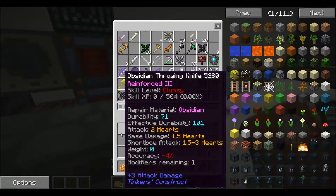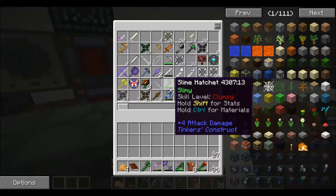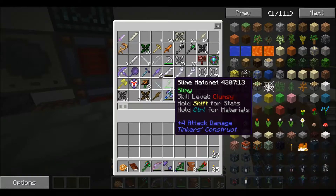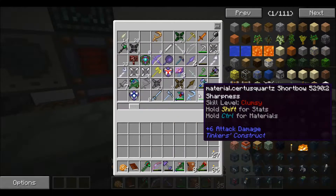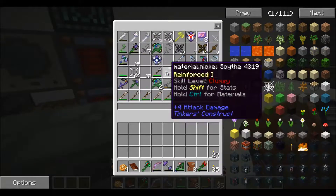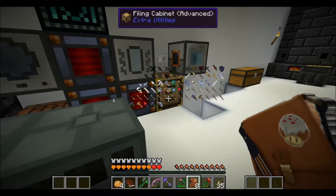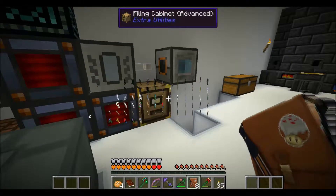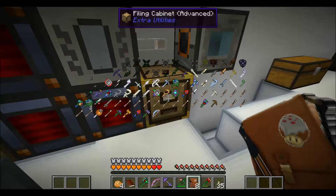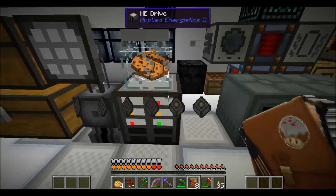I noticed something in this cabinet — look at this slimy pickaxe with 694 out of 800 durability. And if we scroll right, we've got another slimy pickaxe with 694 out of 800. It's duplicating itself in the filing cabinet — I think it's a glitch. If you look inside there's actually only one slimy pickaxe, third row down all the way to the right. There's not more than one — it is definitely a glitch.